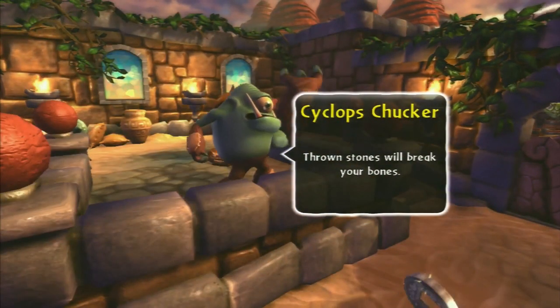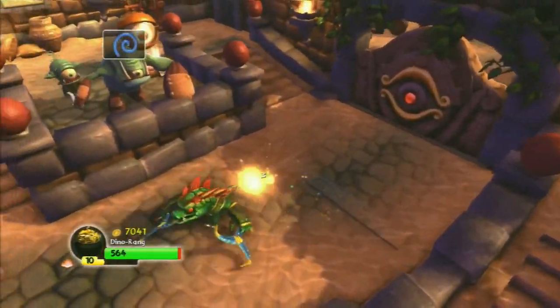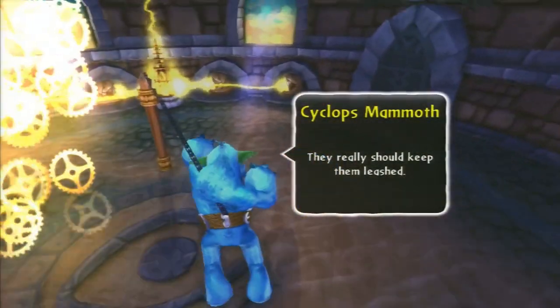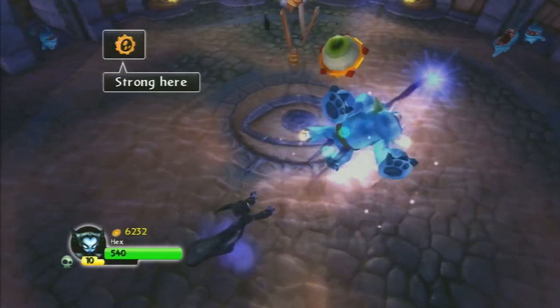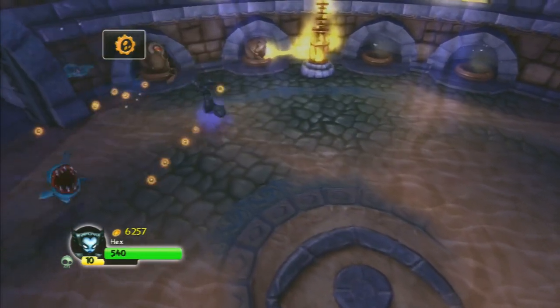He'll throw stones that will break your bones — it's the Cyclops Chukker. He throws stones at you, but they only move in a straight line, so they're fairly easy to dodge and they can't be destroyed. Last but not least, we see the Cyclops Mammoth, which is a deadly one-eyed beast, but luckily it's on a leash. Just get a long-range Skylander and don't get too close, because he can pack a punch.